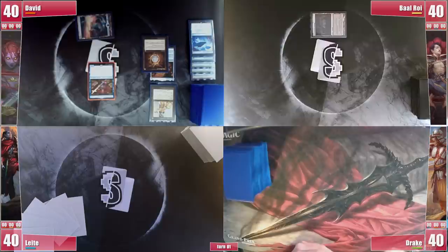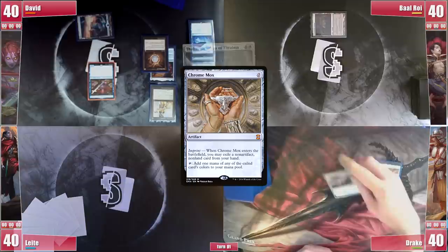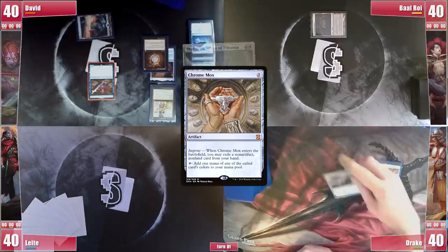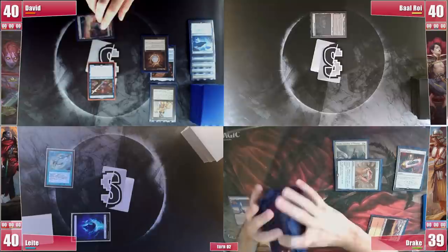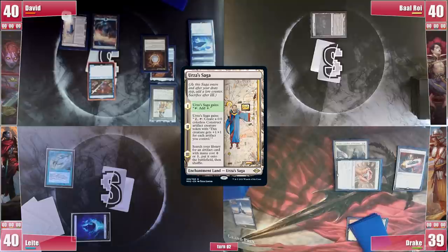Baal draws and simply places a tapped Leech-Ridden Swamp before passing. Drake gets to his turn and casts a Chrome Mox, imprinting Thalia — hinting at having other great cards he can't dump. He plays a Flooded Strand and cracks it for a Plateau, then casts a Cursed Totem which resolves, effectively slowing down David's plans. Leite plays an Island and casts his Mystic Remora before passing the turn.